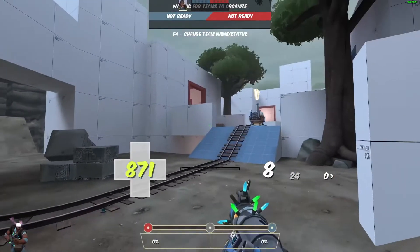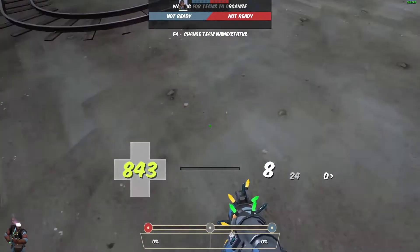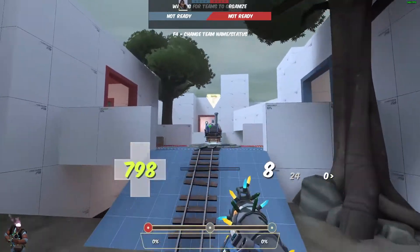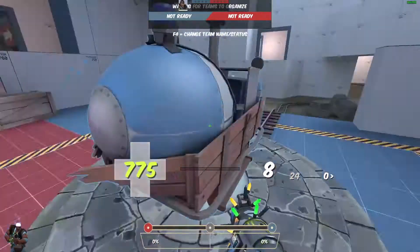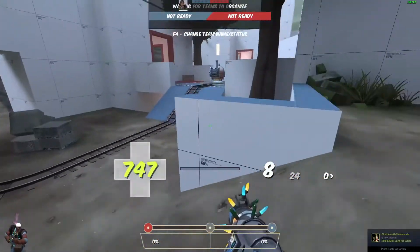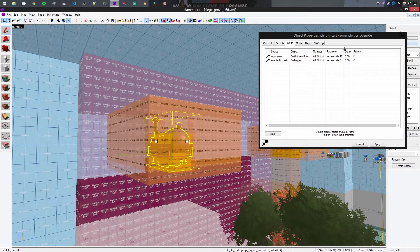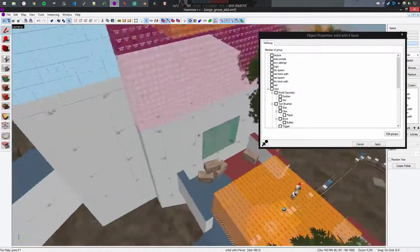So another thing that I did was — you'll notice that there is no longer a cart outline in the unplayable area. This is thanks to someone named Ken from TF2 Maps. You're able to set the render mode for prop dynamics using a property called set output. Basically that just makes it so it doesn't render the cart at all. So you're able to set a render mode for the cart or any prop dynamic for that matter. Render mode 10 seems to make it become invisible, which is exactly what we want for when the round starts.